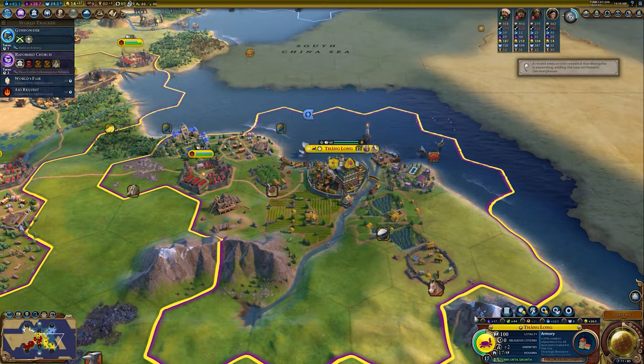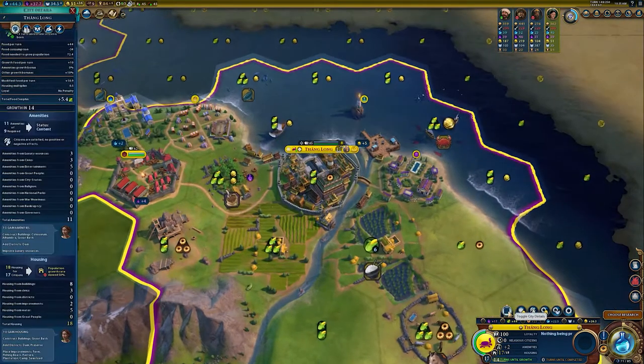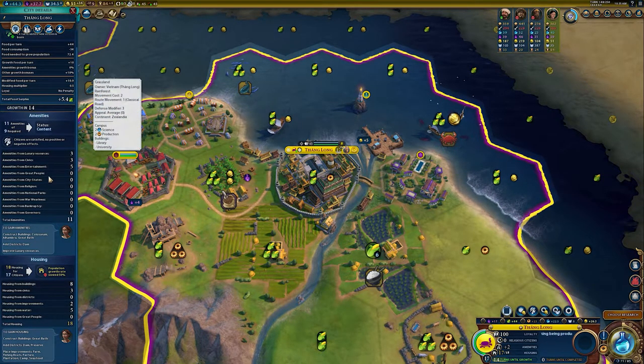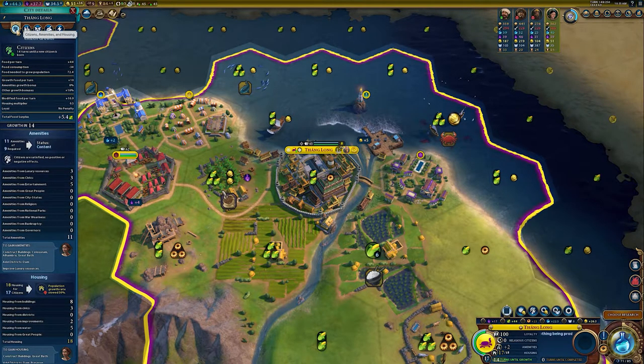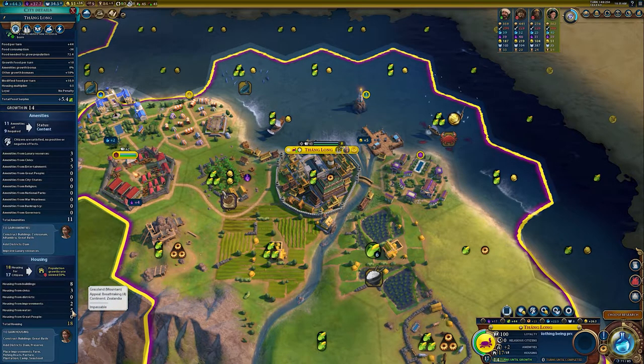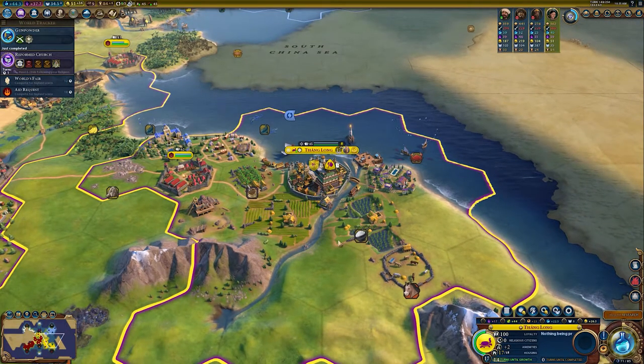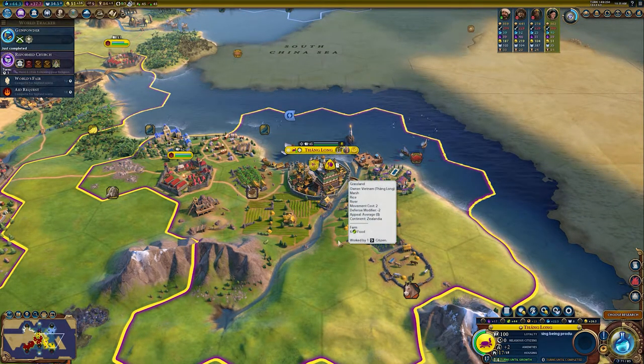That is why housing is so very important in this game — no matter how much food you have, if you don't have two or more spare houses, your city is going to be growing at a heavily reduced rate. This should be a red flag. If you click Toggle City Details, on the left-hand side you get a full breakdown of all the metrics, including where the city is getting its housing. I'm getting eight housing from buildings, three from civics, two from tile improvements, five from fresh water, for a total of 18. Population growth rate is slowed by 50%, so if I get just one more housing, it'll grow twice as fast.